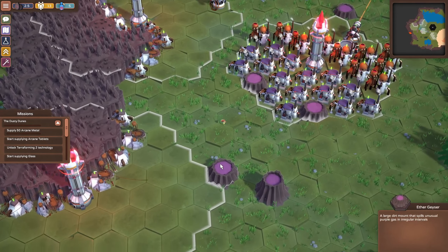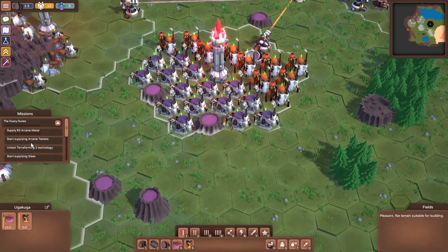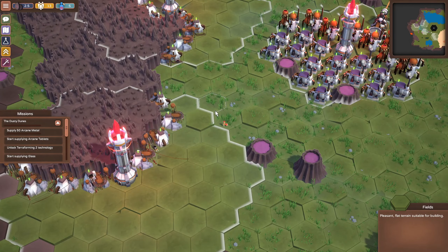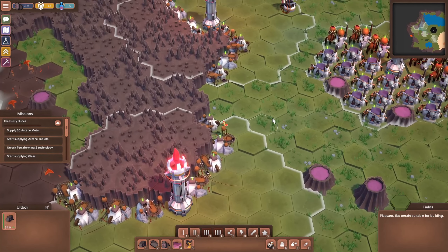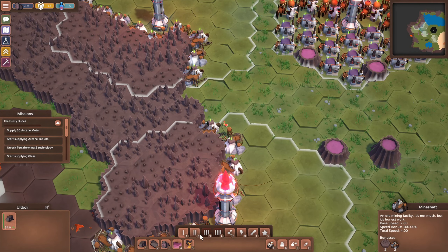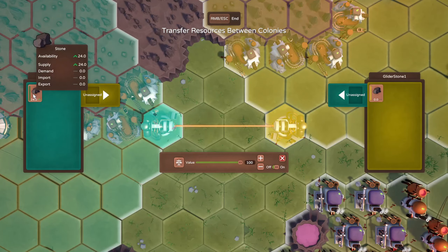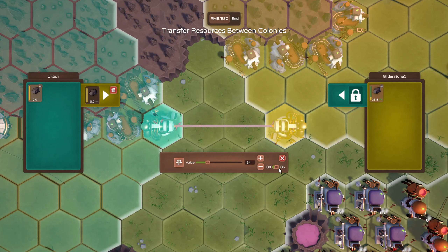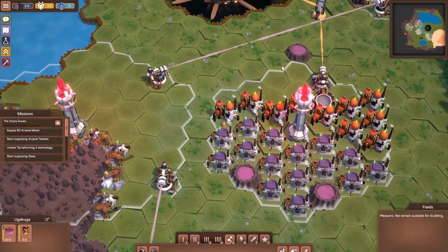I'm going to see if we can beam straight over rather than creating a separate logistics channel — let's leverage the existing one. We've got one spot here where we can beam straight across. Let's go to logistics, point a laser the way we want it — another one here to receive. Let's set this to stone. That should start doing its thing and hopefully all that stone gets sent through.